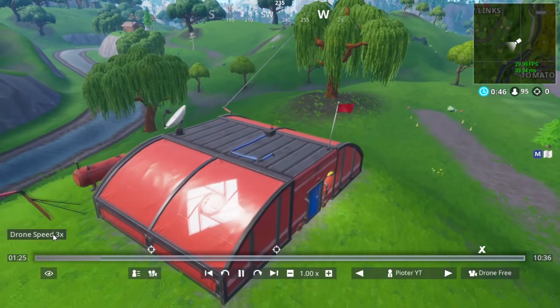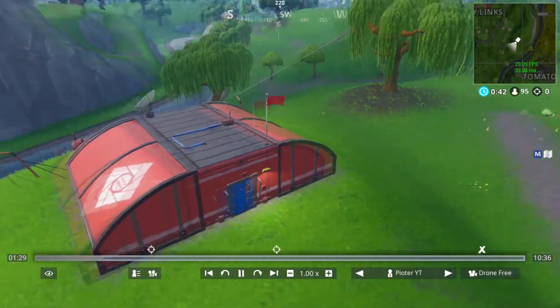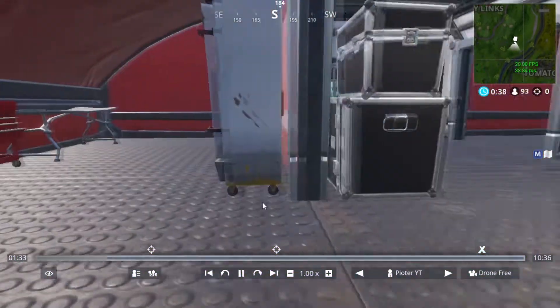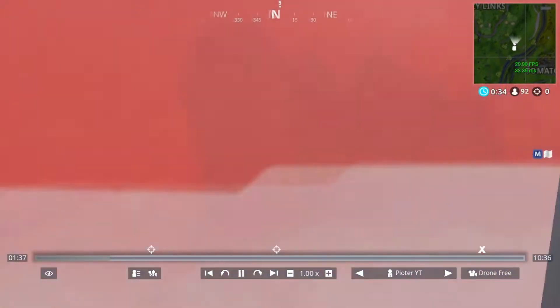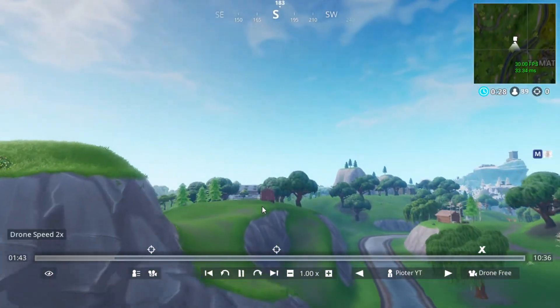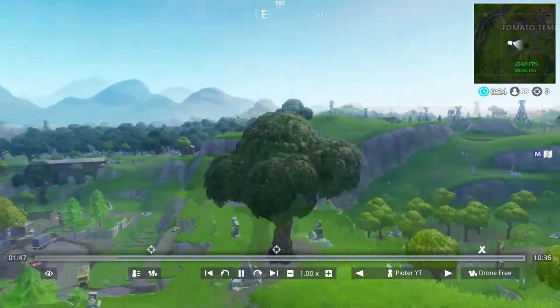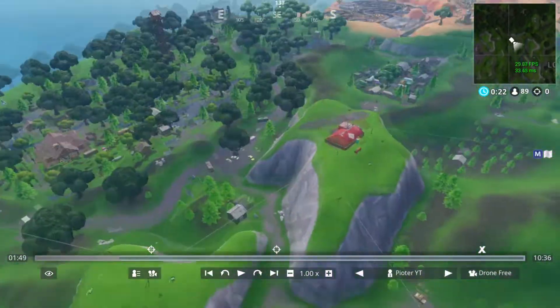Another expedition outpost is at Lazy Links. You can grab a plane from Prison Park if there is one, and just fly over to Lazy Links. As you can see there are a bunch of chests there too, so no problem looting. Another expedition outpost is at Lonely Lodge, which is pretty easy as well.